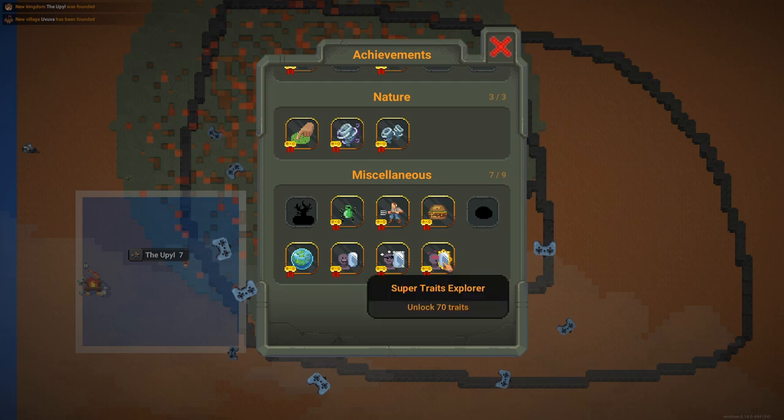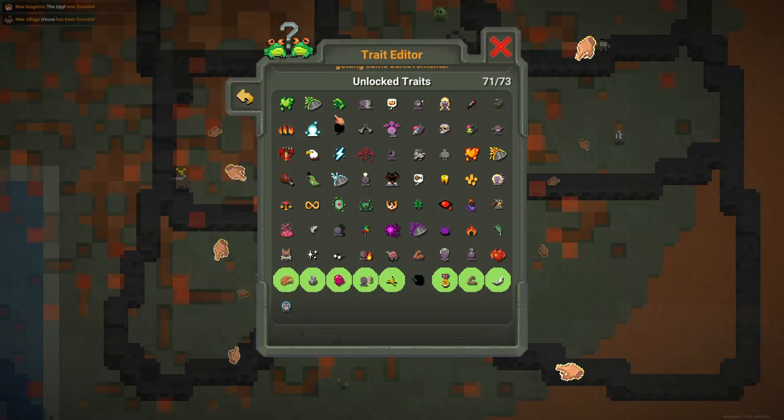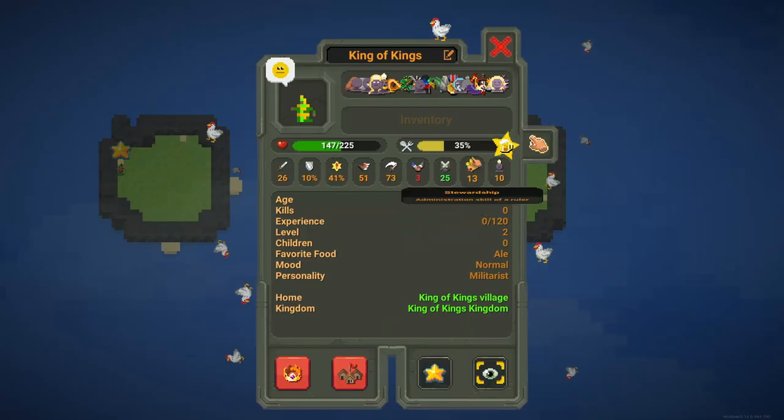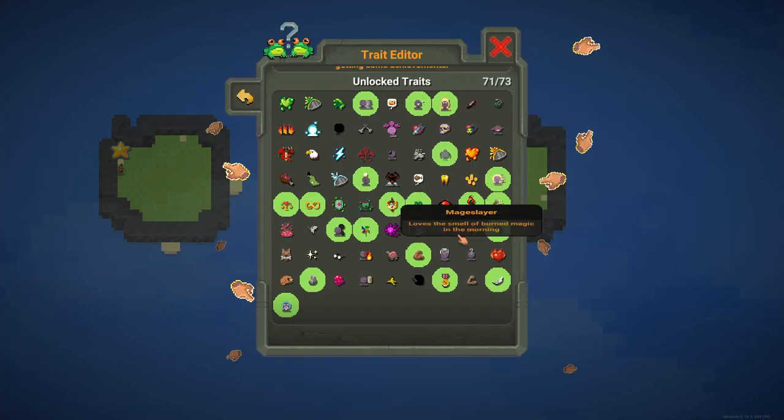We should have unlocked Super Trade Explorer or something. Yeah, Super Trades Explorer! In the Trade Editor we have 71 traits. We have unlocked the Super Health deal too.